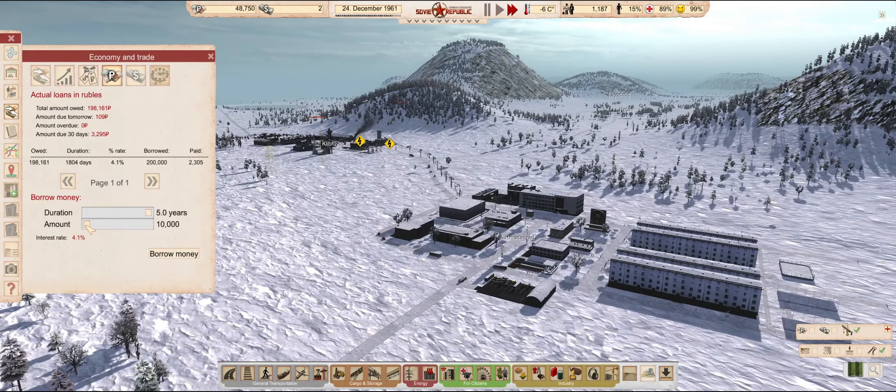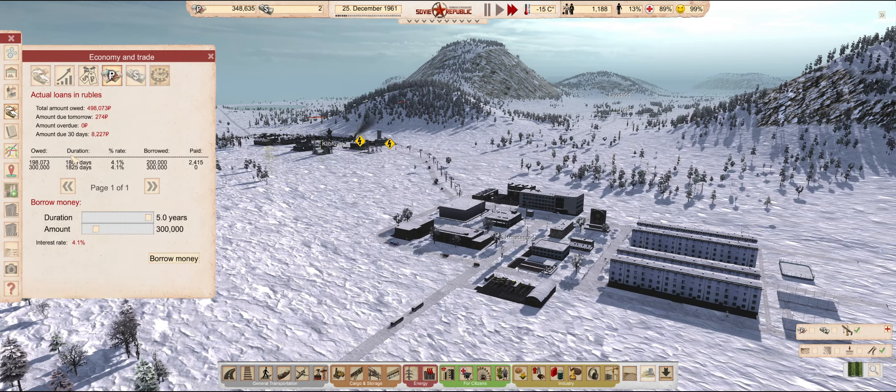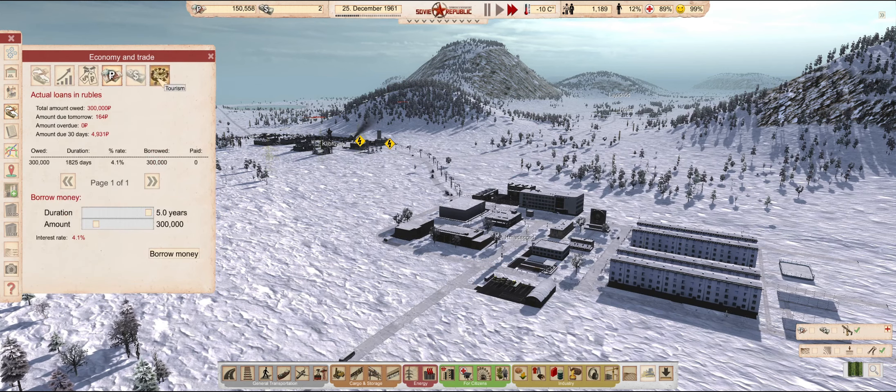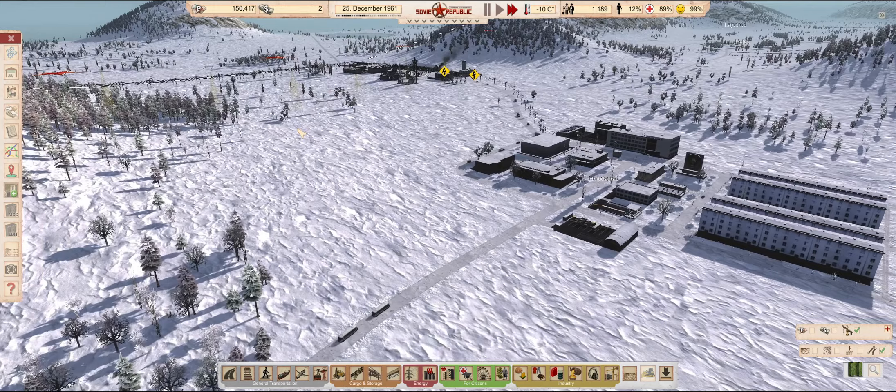First of all, I will take out that bigger loan I mentioned a couple times in the previous episode. A 300,000 ruble over five-year loan should do the trick for now. I will go heavy on construction in this one, so I will have to take out an even bigger one later, but we get to it when we get to it.